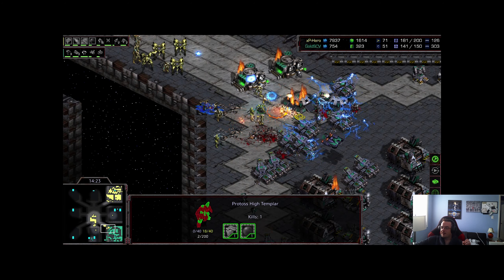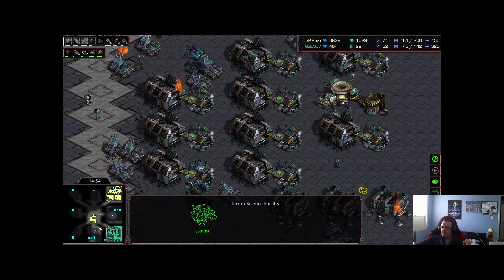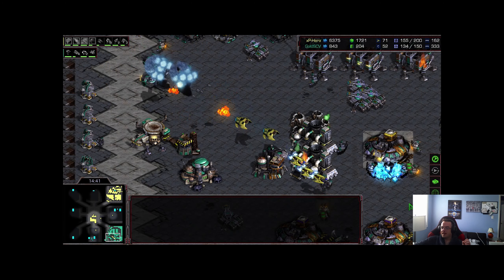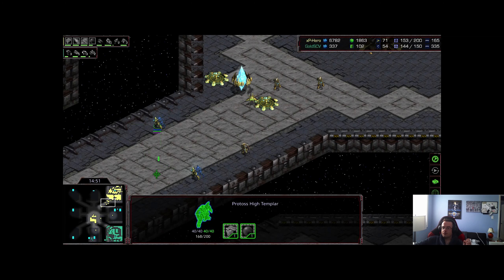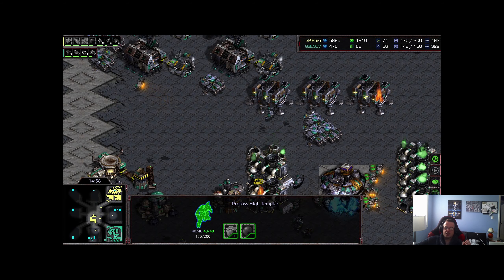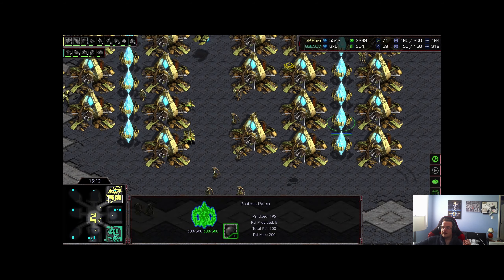We'll see how these storms go in — very nicely done, beautiful storms by our Protoss player. Still no EMPs in sight, which may not be the best plan versus a Protoss who is going to be using a lot of high templars. These valkyries come in trying to focus the dropships and they do — only one zealot was able to drop and got picked off immediately. More units just being rallied out, more drops being prepared. XP Hero smells blood — he does not want to die to the Korean.